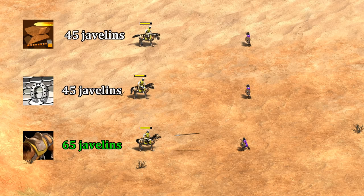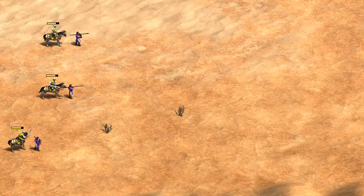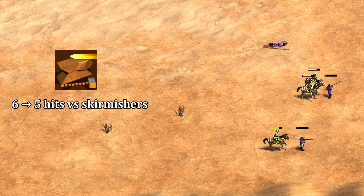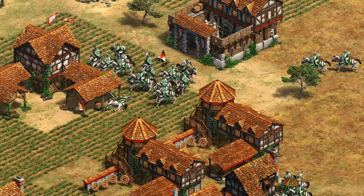The last matchup in feudal age I want to look at is scouts against skirmishers. In this case the armor upgrade does nothing, as skirmishers always do one damage to scouts even after fletching. Bloodlines lets you take 44% more shots, but the attack upgrade is also helpful for taking out skirmishers in five instead of six hits. This is only the second time the armor upgrade hasn't had an effect, and interestingly both cases are when fighting other trash units.